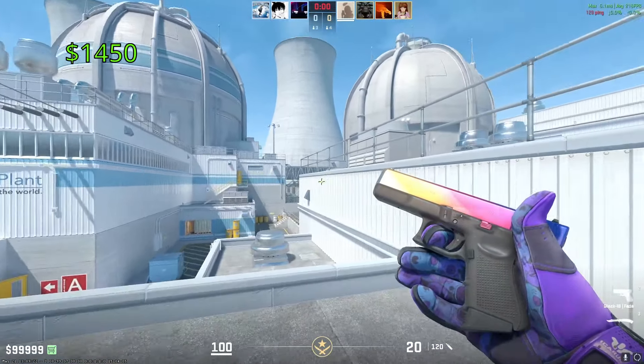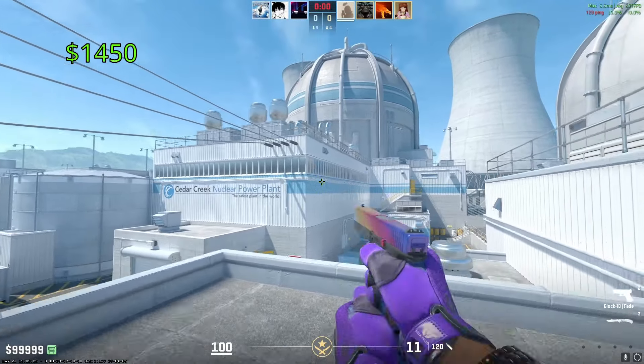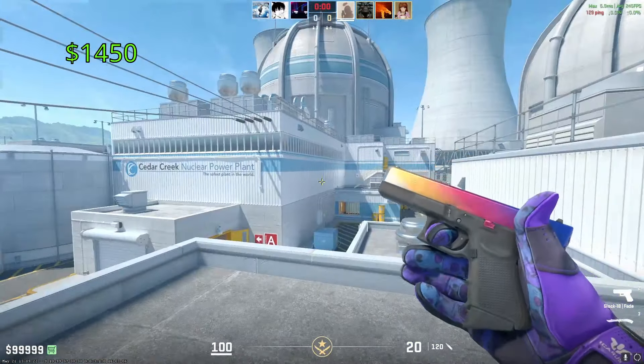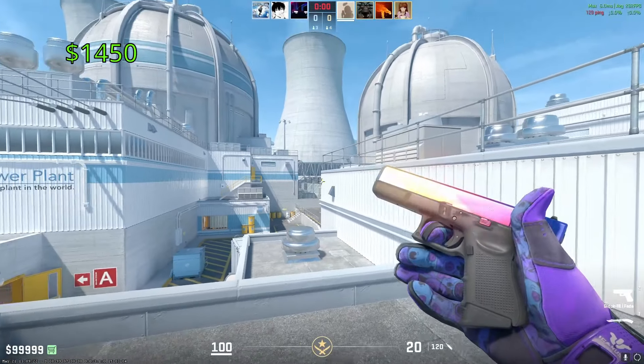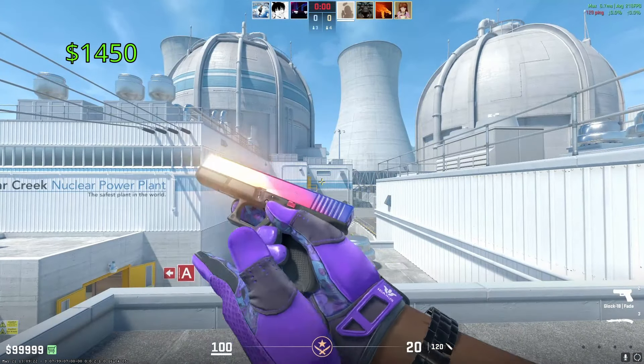Up first, we have the Glock Fade. This thing got released as part of the Assault Collection way back in August of 2014 with the Arms Deal update — the update that brought skins to Counter-Strike. One of these in Factory New is going to cost you around $1,450, and it's still the best-looking Glock to this day.